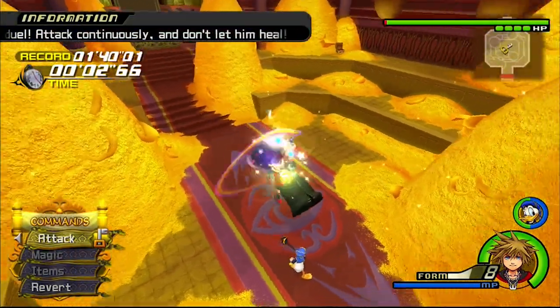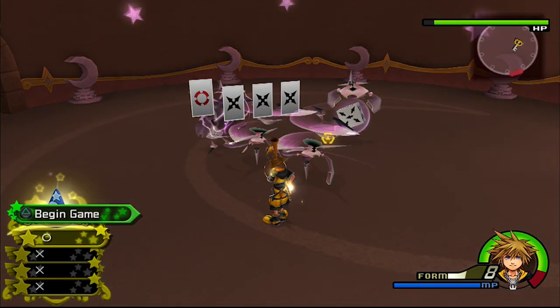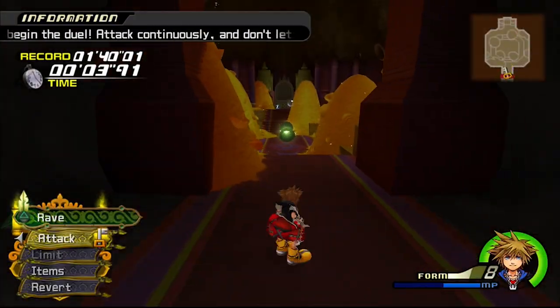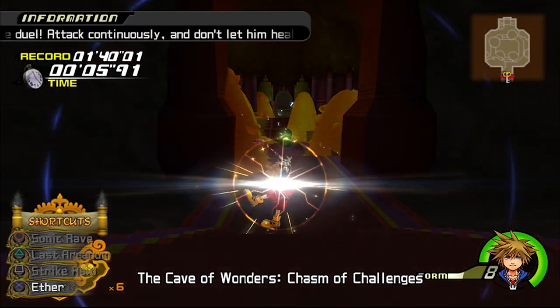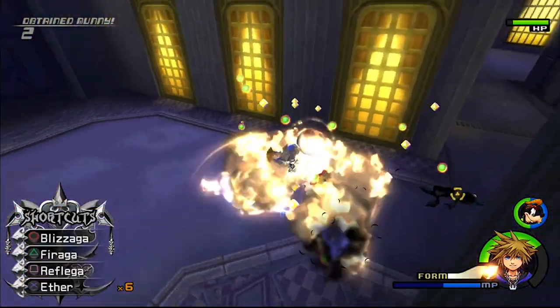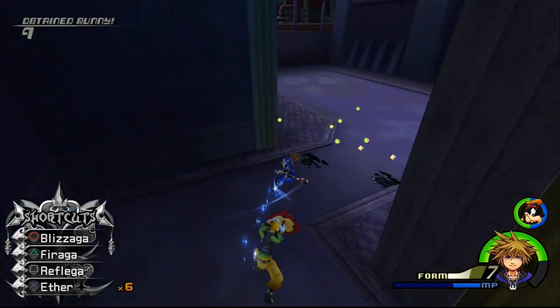If you haven't grinded your forms to their current max level, which at this point is 6, I'll be making a guide on the quickest and most efficient way to level up your drive forms and putting it in the corner as well as in the description. If you don't have any, Wisdom Form is really easy to grind here in the room before the fight, thanks to all these shadows.